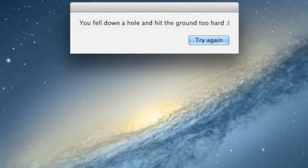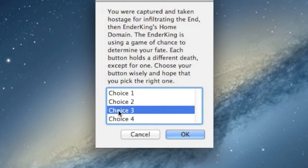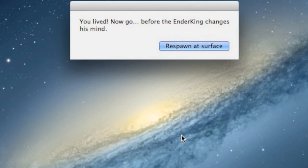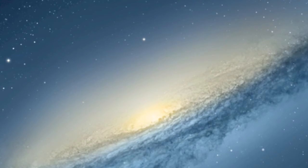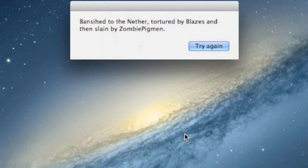Let's pick choice three — you live! Now go before the Ender King changes his mind. Respawn at surface. And choice four is obviously going to be a death because there's only one right answer.